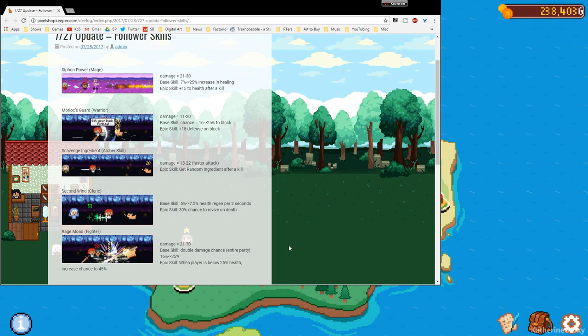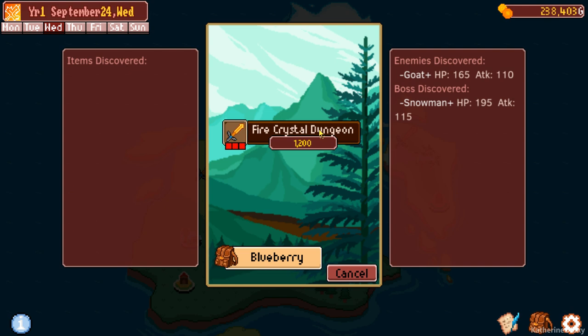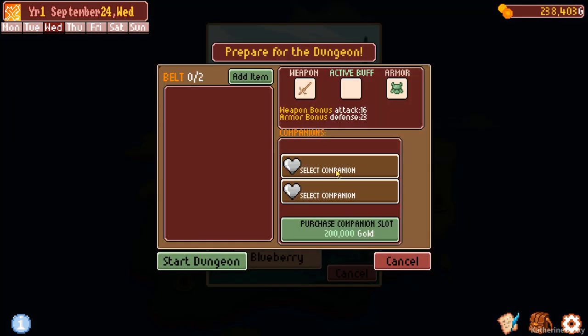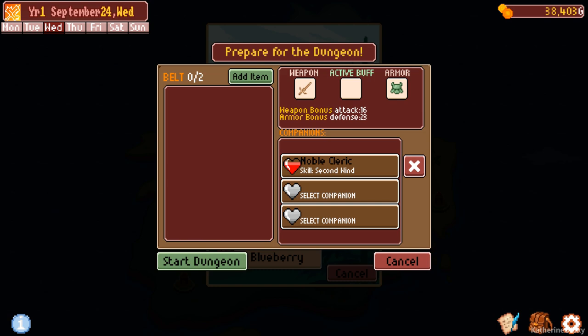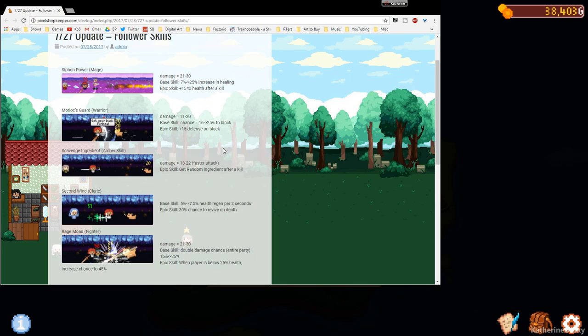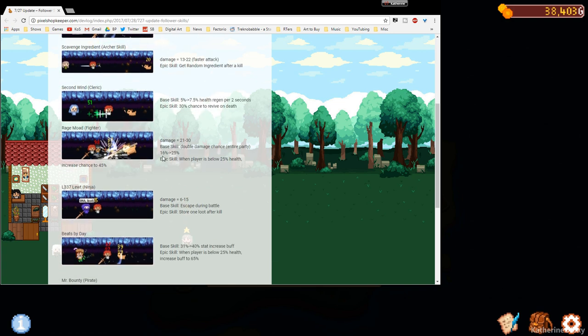Let me go back quickly to the game. Let's purchase the companion slot — yes, please. I've decided that I want to take three specific people. I want the warrior — not the mage. I want the cleric because the cleric gives us 5% to 7.5% health regen per two seconds — that's huge. The other person I want is probably the fighter, who gives double damage chance for the entire party. So I'm going to select the fighter.